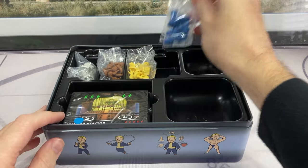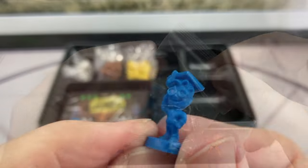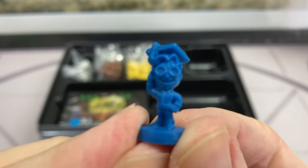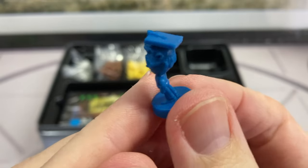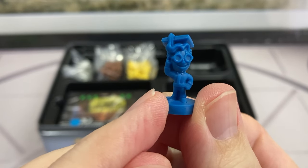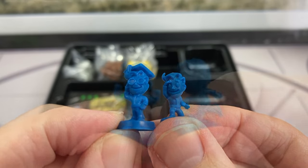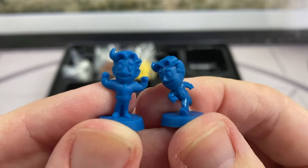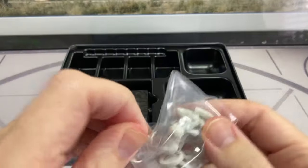These plastic cubes are used as tokens to represent how much you have of each resource. We also have these four bags in different colors representing Vault Boy skill bobbleheads — these are essentially your workers that you place out to gather resources or to fight enemies. They come in four colors of plastic, one for each of the possible players in the game.